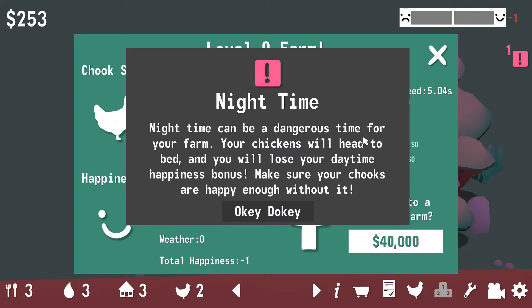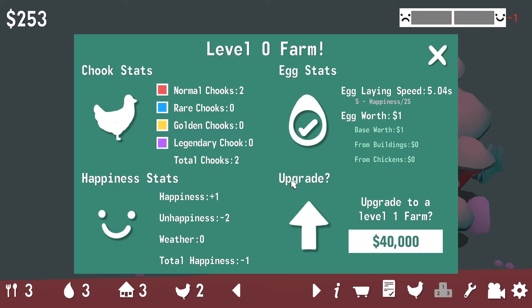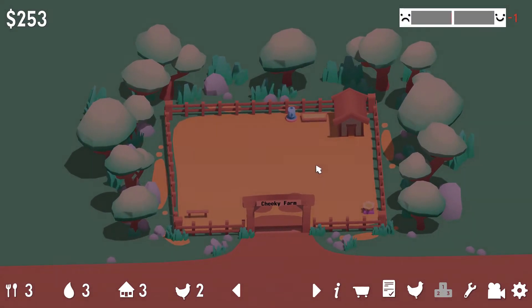Nighttime! Nighttime can be a dangerous time for your farm! Your chickens will head to bed and you will lose your daytime happiness bonus! Make sure your chooks are happy enough without it. Okie dokie! I don't know though — nighttime, I'm pretty happy because then I get to go to bed. Yeah, right? Egg laying speed: 5.04 seconds! That's a quick egg! That's egg-cellent!